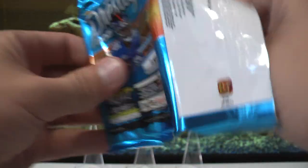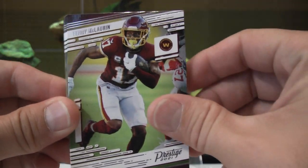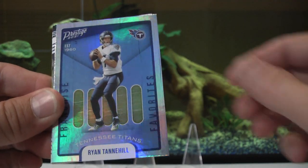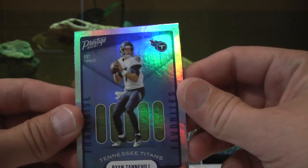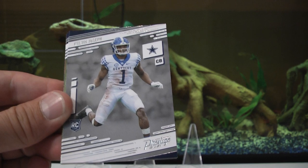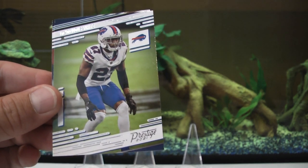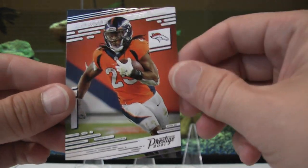Two packs down, six to go - nothing standout-worthy yet. Scary Terry McLaurin, Jalen Hurts second year, Michael Pittman second year. There we go - Ryan Tannehill Prestige Franchise Favorites, little foil on that one, little bling. Kelvin Joseph rookie, Danny Dimes - hope he has a good year, as long as he's not playing my Cowboys. Trevious White and Melvin Gordon the Third. Nothing spectacular so far.